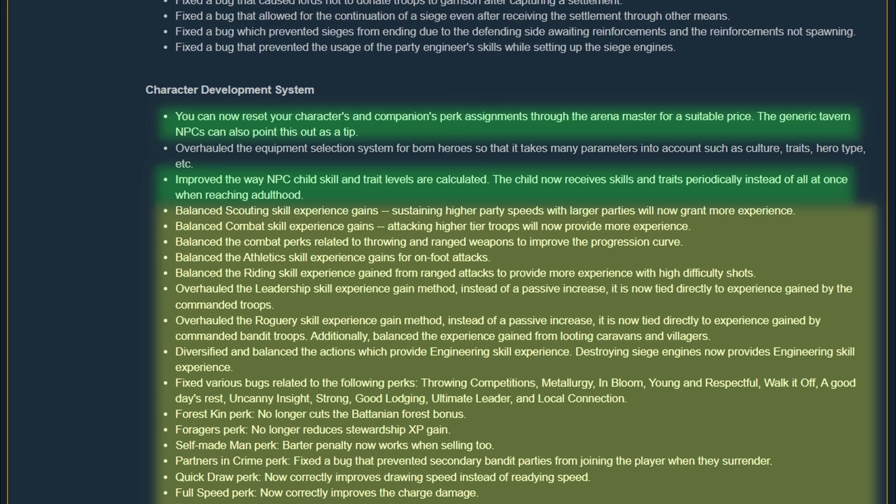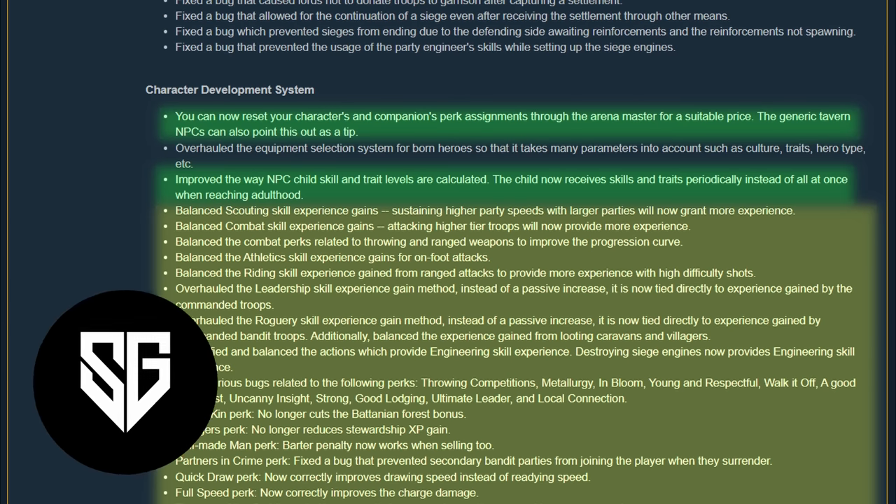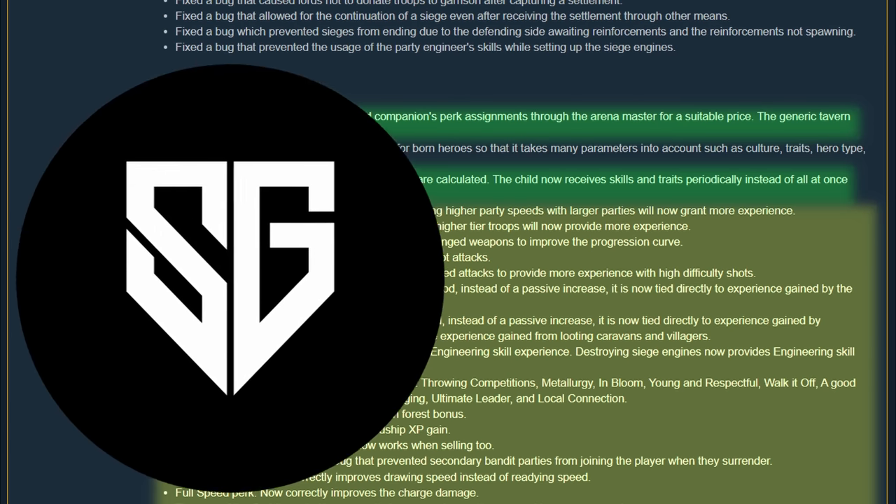Plenty of things that made no sense were fixed, like scouting XP giving XP with larger parties moving at faster speeds, and killing higher tier enemies gives more combat XP. Leadership is also possible to level up without having a massive army to lead. Roguery XP is gained by leading bandits, and more XP is given for doing roguery things like raiding and pillaging. Many perks were fixed and rebalanced — I'll be putting together another video soon testing all of these.